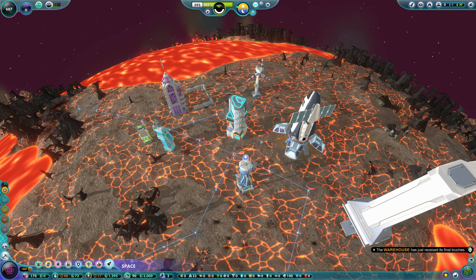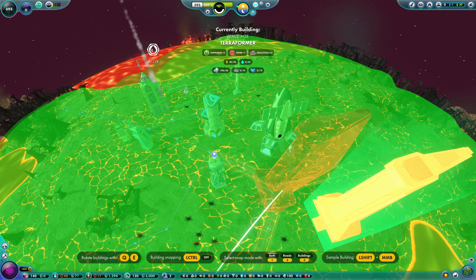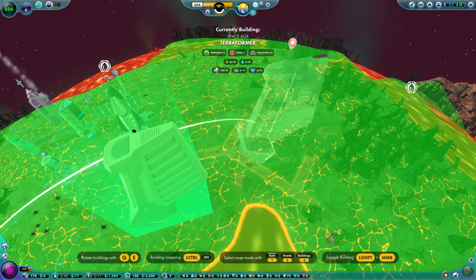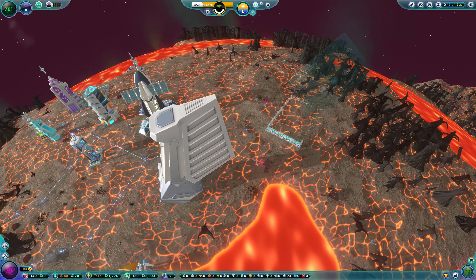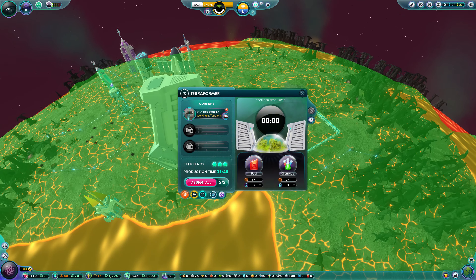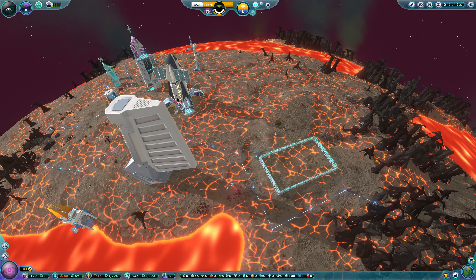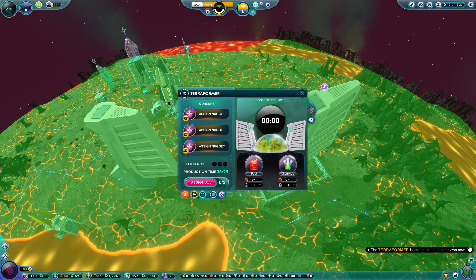This is actually useful, because you can see in the background there are constantly forest fires. If there's no forest around the base, it can't spread to us - so I'm going to call that a win. And with the final builder bot, we chuck in the second terraformer. All we need now is chemicals and fuel and they'll get up and running, and we'll start trying to tame this beast of a planet.